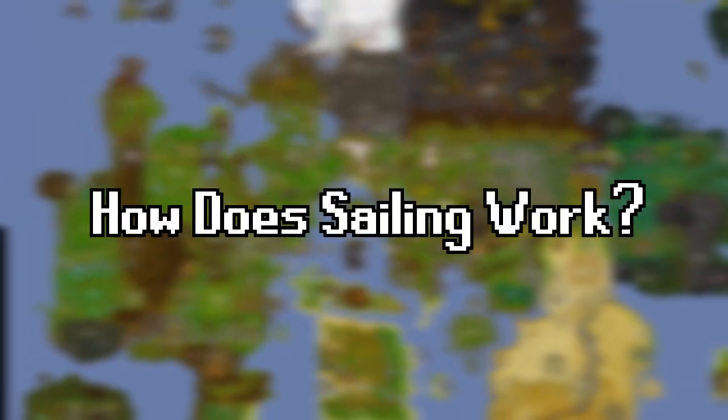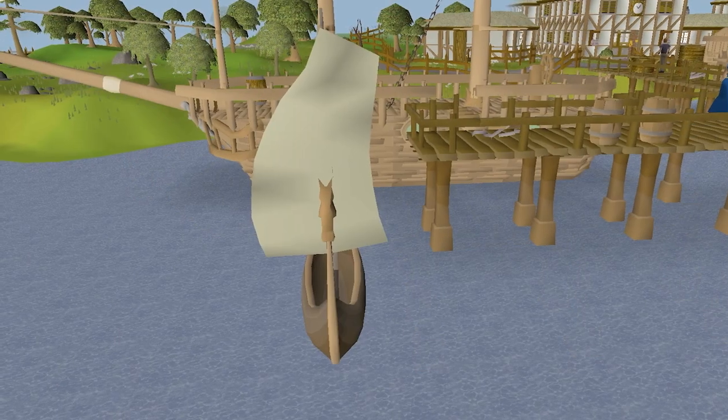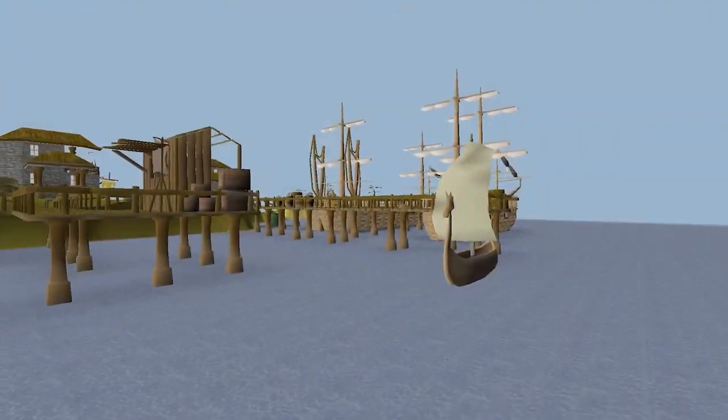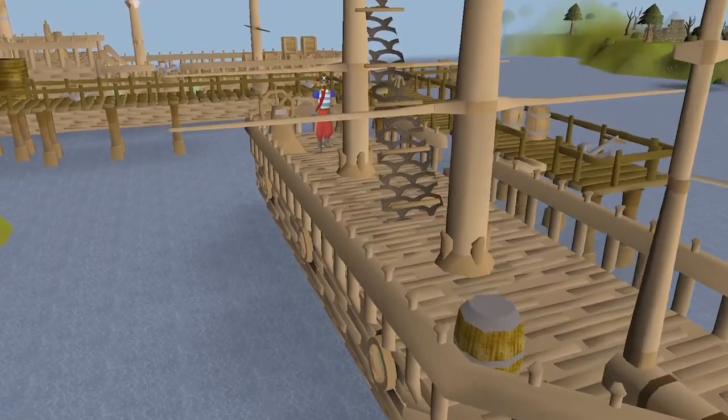So how does sailing work? While on the water, your player will be transformed into a small boat like a cog, a small medieval vessel with a single sail. The overworld is reserved for small vessels only. Large vessel sailing is something we'll discuss later.